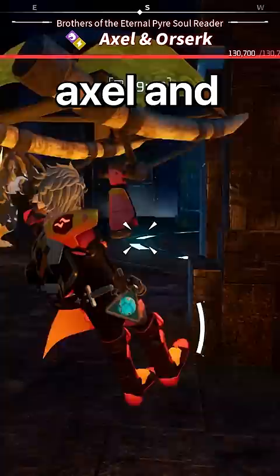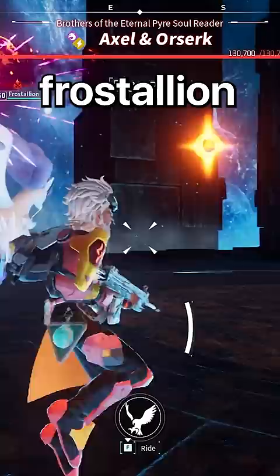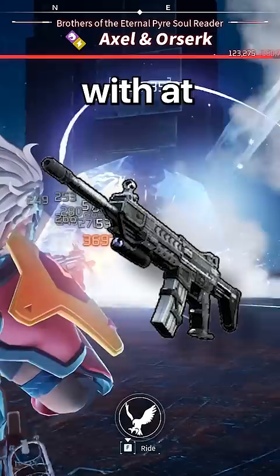Fourth, you'll fight Axel and Orzerk. Bring a team of strong pals and at least one legendary. Frostallion has the ability to freeze the boss, which is OP. Bring an assault rifle with at least 500 bullets, as this will prevent you from running out of ammo. You'll want to be level 45.